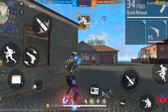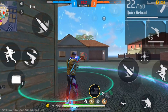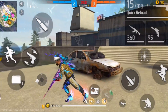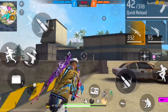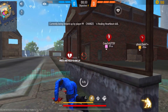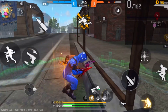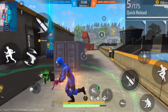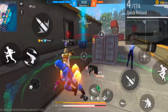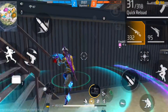Now let's move on to the second character combination, which is for squads. When selecting a character combination for squads, it's better to pick characters that help both you and your teammates. The first active character we'll use can help both — it lets you self-recover inside a healing zone, and teammates who enter that healing zone can also self-recover and recover their HP.